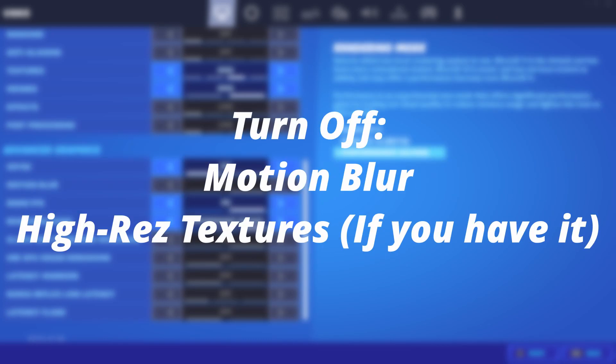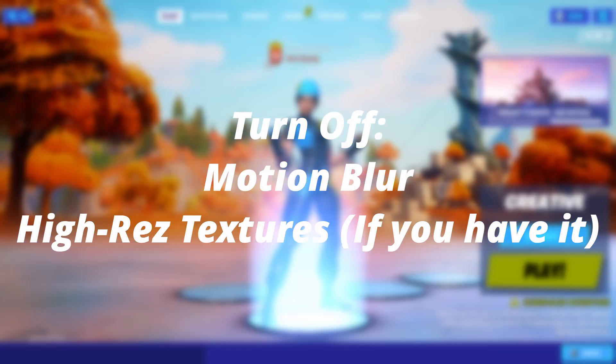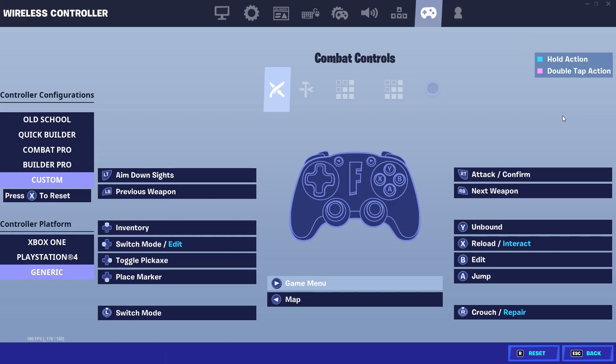Now onto the console side — I didn't forget about y'all. For console, what you want to do is turn off Motion Blur and turn off the new High-Res Textures.